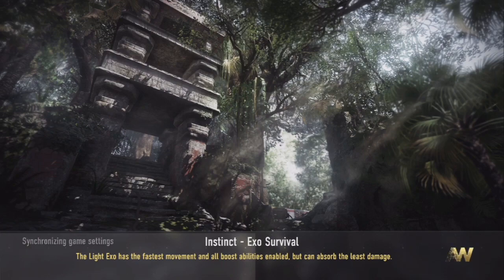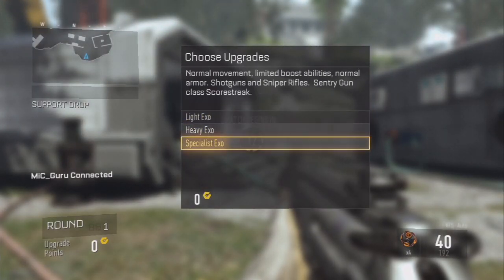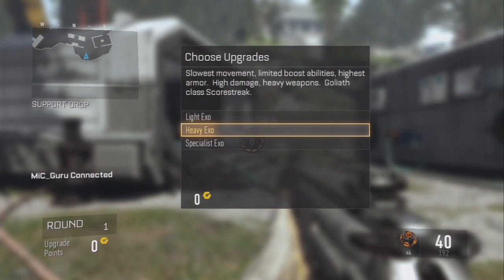What's up guys, it's TheMGuru here and today I'm gonna be showing you what you just saw on the start of the video — it's a pileup glitch on the map Instinct. This glitch is actually really good.